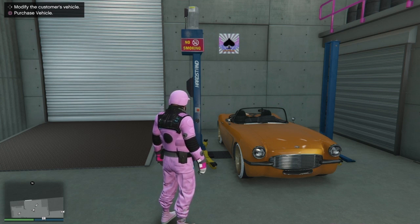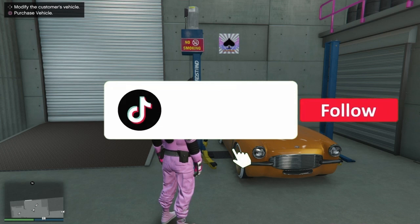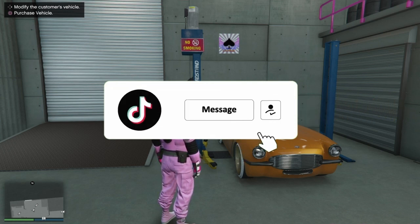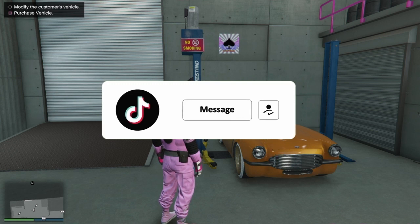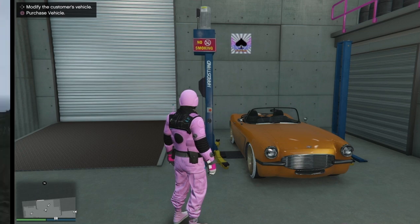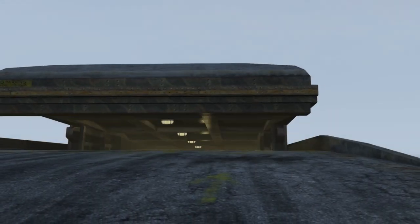So step number one, you're going to require a service car and you want to make sure that the service car is active, otherwise you will not be able to do this. You're also going to require the donor vehicle and a bunker. Step number one: make your way towards the bunker.